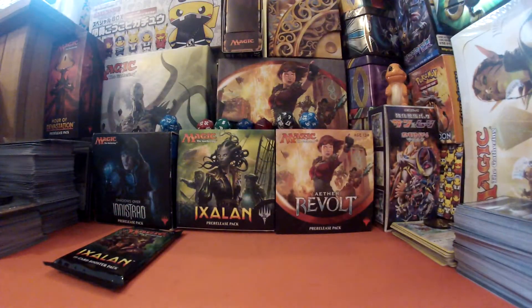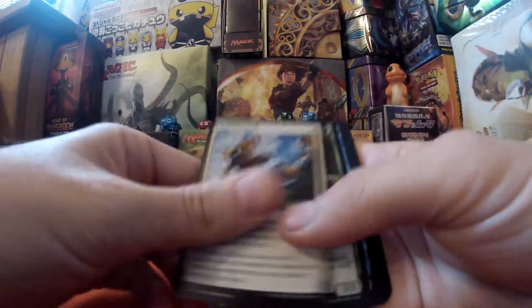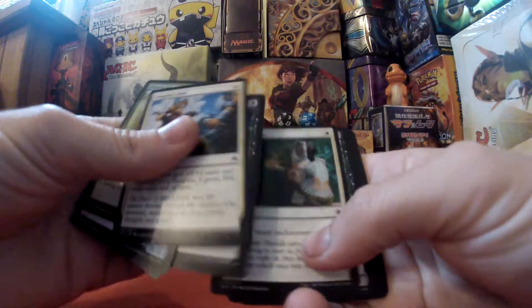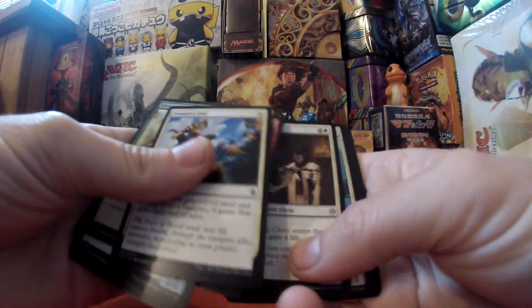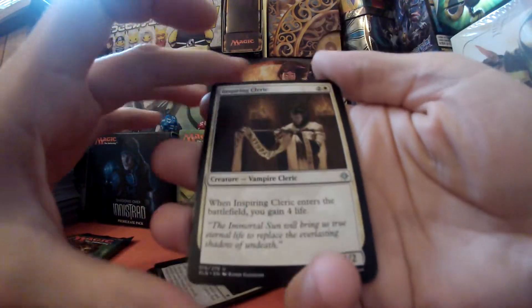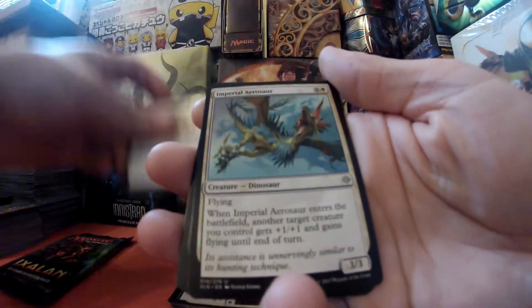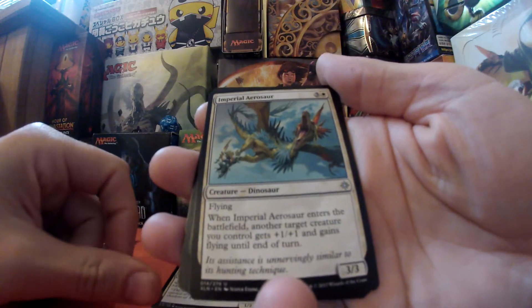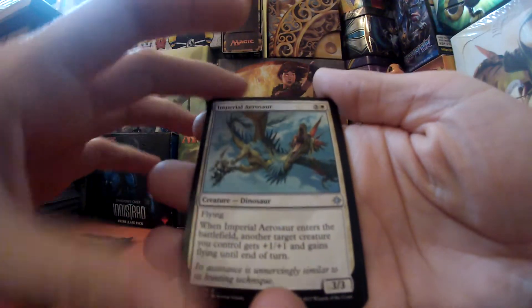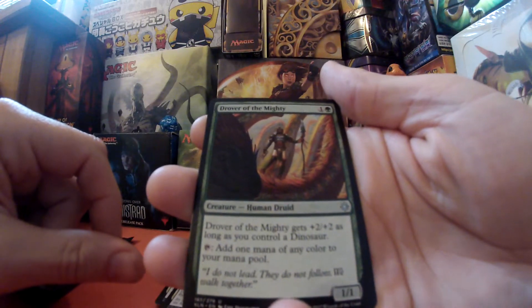Let's see what we have. Our first uncommon is Inspiring Cleric, then Imperial Aerosaur, and Drove of the Mighty.